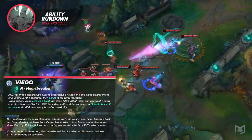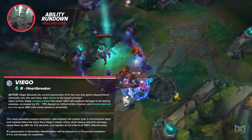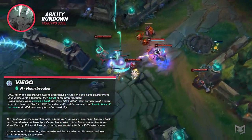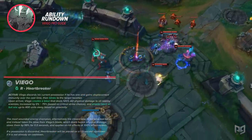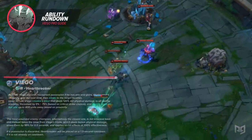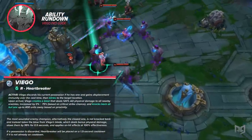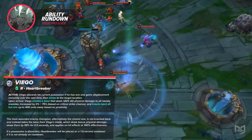Let me clarify how this ultimate works with his passive. Any time Viego swaps forms, his ultimate goes on a 1.5-second cooldown if it's not already on cooldown. Possessing a target gives one free cast, but this cast is independent of his regular ultimate and is not a true reset. This means that if you don't use the ultimate while possessing a target, you lose that chance once you discard them.